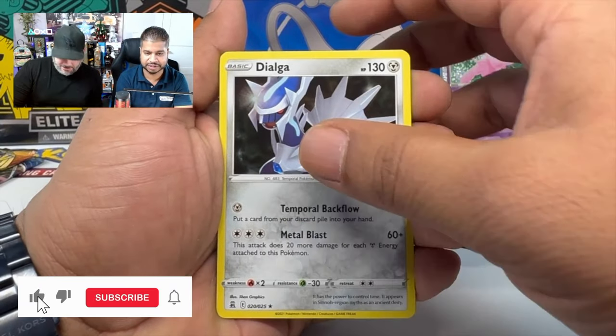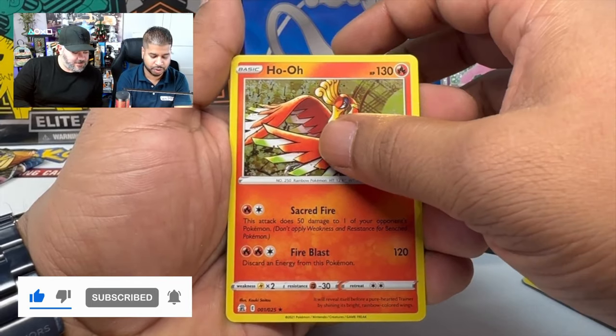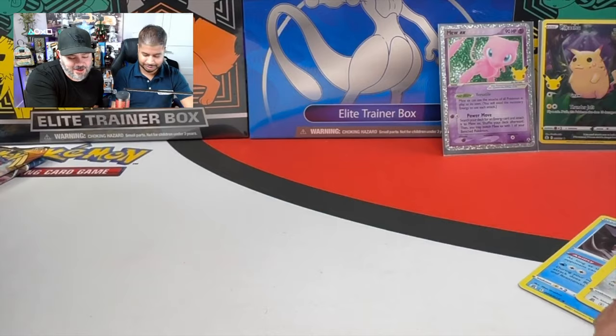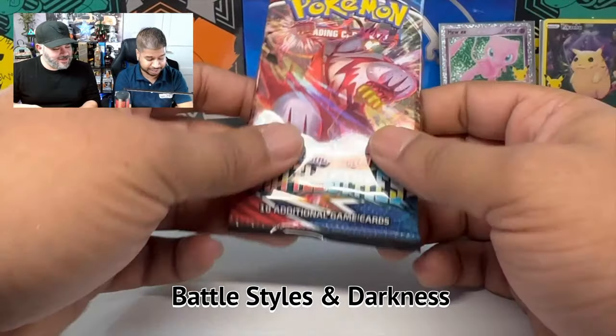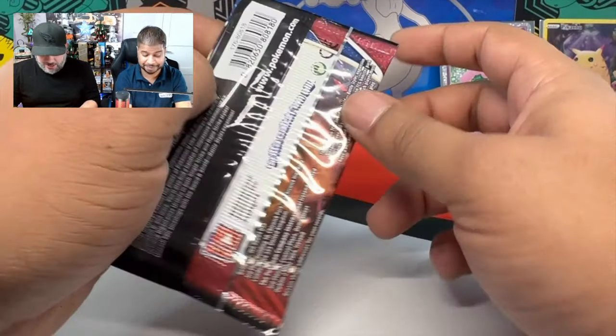So guys, this is going to be a short video, yeah? It's a short video because it's not a huge box. It's Palkia. Oh man. Okay, that's okay. I'll put the Pikas up here. Xerneas. Out of four Celebrations packs, we got pretty good pulls. Yeah, exactly. Darkness Ablaze — already? Yeah, we got four. We opened up all four.